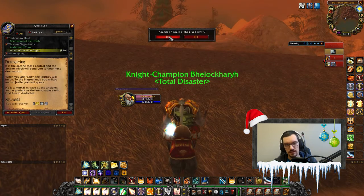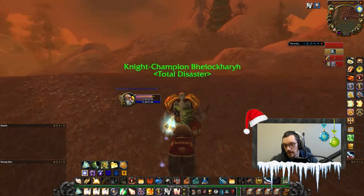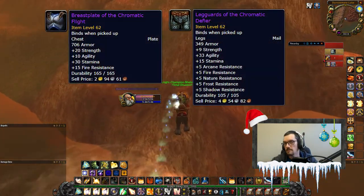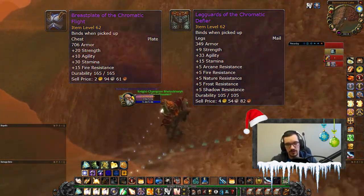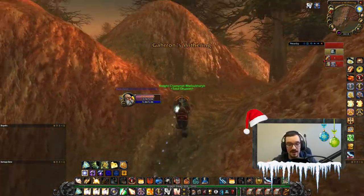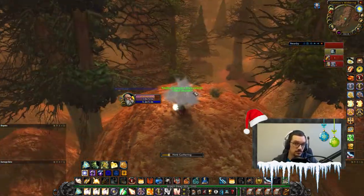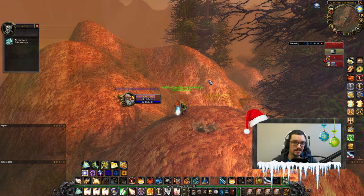At this point you have arrived at your destination, and you want to make sure to abandon the quest if you want to keep the teleport. You can keep the quest and go through the chain quest if you really need the chromatic gear, but you won't be able to use the teleport anymore. At that point in phase 6 I don't think it's really necessary to go through the chromatic gear, and this chain quest is a dead end for classes that can't use mail or plate, so you are much better off keeping the utility of that cross-continental punt.